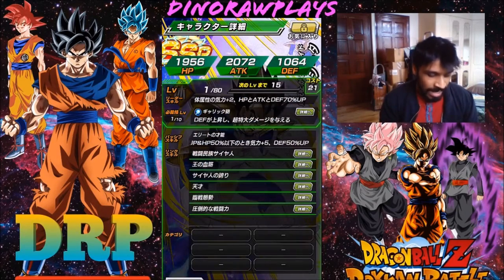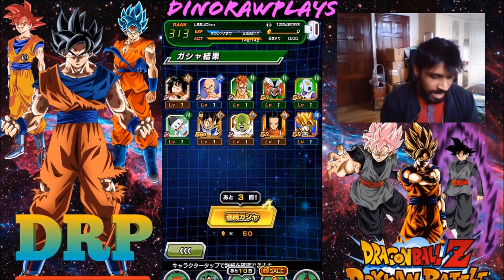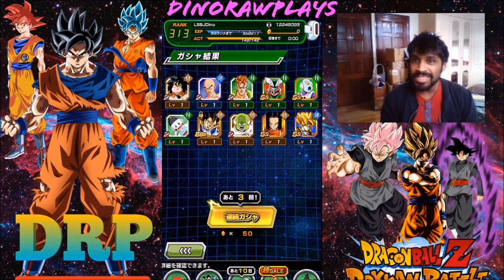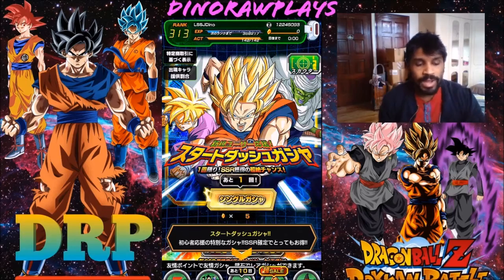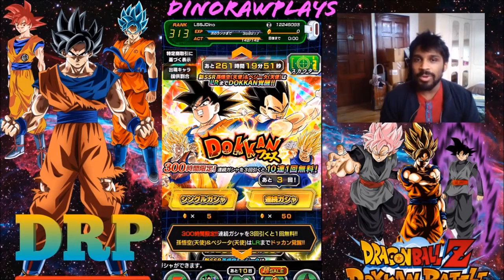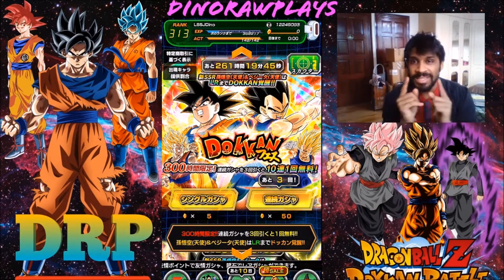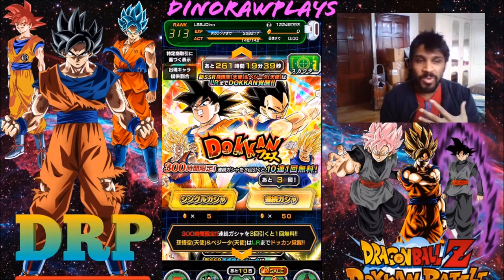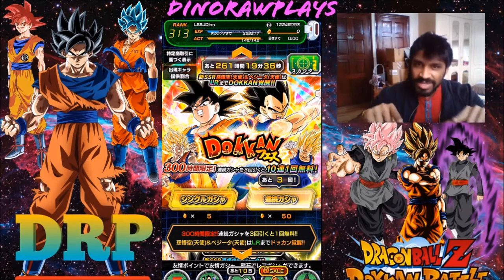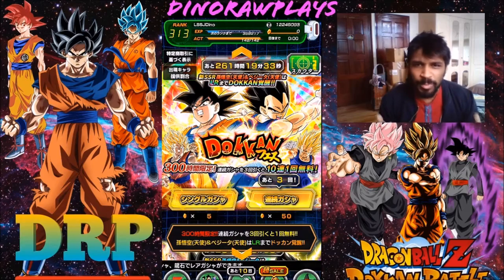I got the Galick Gun Vegeta, which was one of the characters I wanted since I got the Kaioken Goku — so that's pretty good. I would call today a success. The SSR we got in the last multi was Future Gohan — obviously not a banner card, but he's still a very solid unit, so I'll take it. Thank you so much for watching — hope you guys enjoyed the Gogeta banner summons. If you did enjoy today's video, smash the like button, comment and share. If you're new to the channel, consider hitting that subscribe button and joining the DRP guild so you won't miss a single video.